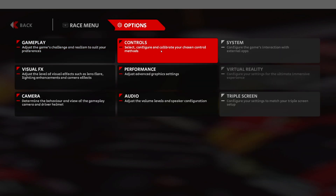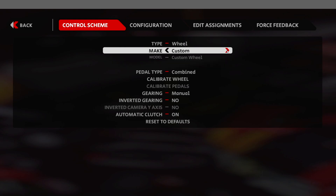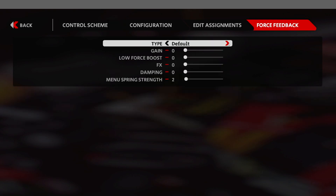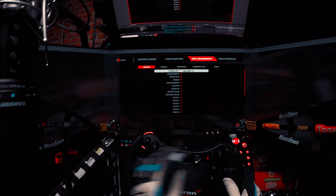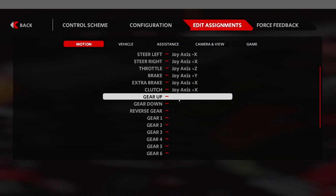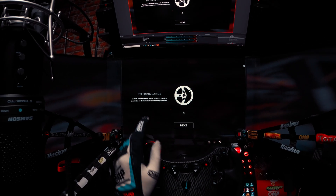Try different things and see what really works for you. If you use a direct drive wheel like me, you have to choose Custom as your wheel model. Make sure you choose a separate pedal type, then go to the force feedback section and choose type Custom to be able to calibrate your inputs. Go to Edit Assignments to map your steering wheel and pedals — if you use a direct drive wheel, be very careful and choose all inputs before moving to the next step. Once done, go back to control scheme and you'll be able to calibrate your wheel and pedals.